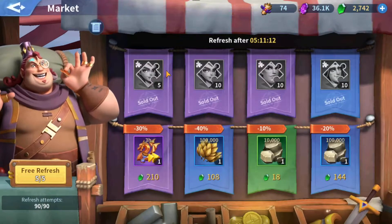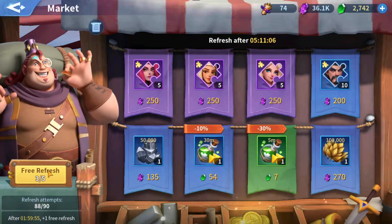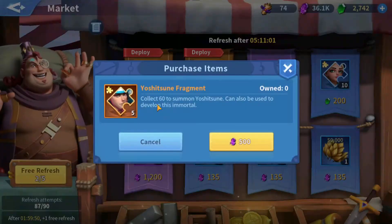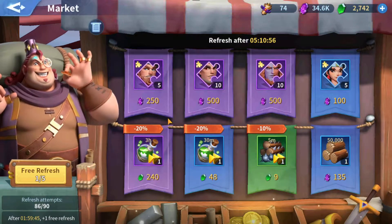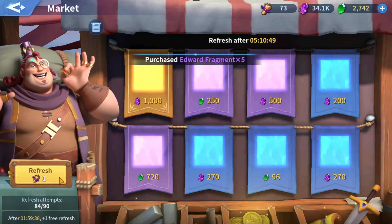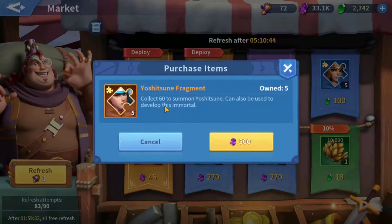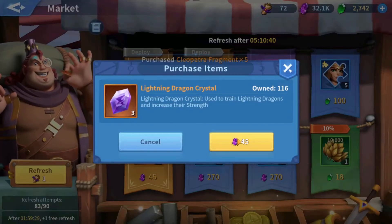What I do is focus on things that I need — like troop deployment items — and I purchase those even knowing I'll probably recycle them. I also like purchasing dragon stones from the market. I'm not getting much lightning right now, getting a lot of water drops instead.